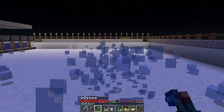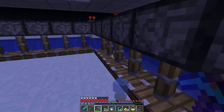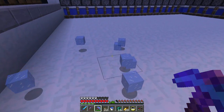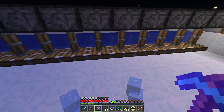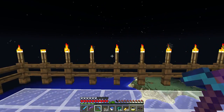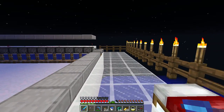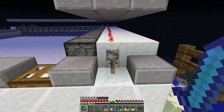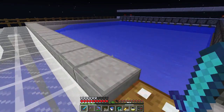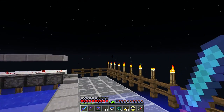I'm using a silk touch pick so I can actually get the ice blocks. If I broke one with anything else — a regular pick, my hand, whatever — it would turn into water. That's cool because there's no way I could have four stacks of water buckets in my inventory, but I have four stacks of ice. To refill, all I do is throw the switch — it pulls up the piston heads, starts filling from the corner, then I put it back down and it all starts to freeze again.